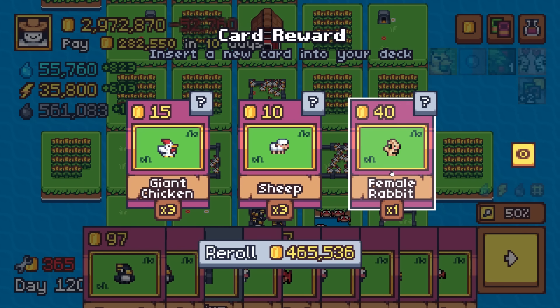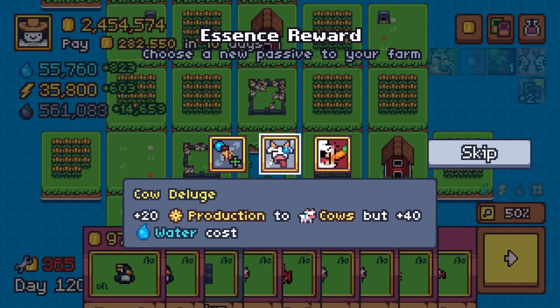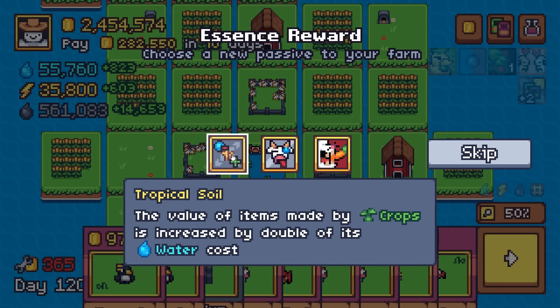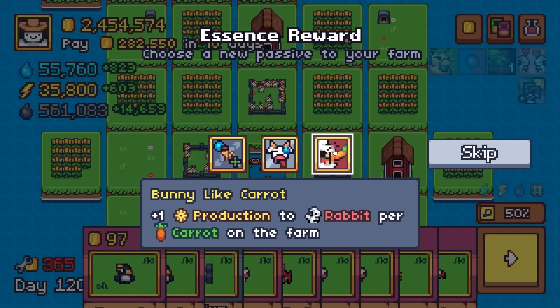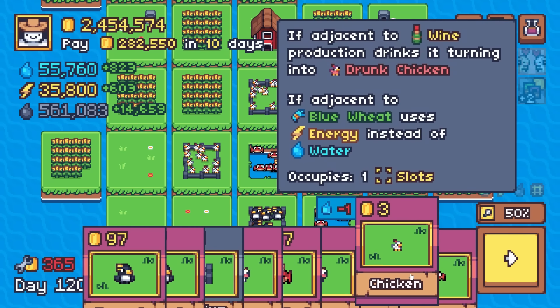188. Sheep, female rabbit, giant chicken, more corn — my goodness, this game is just going nutty today. Cow deluge, tropical soil, bunny-like carrot. Tropical soil does us well here actually, so let's take it. We'll probably have to wait just a little bit longer for home sweet home or one of the other impactful ones.